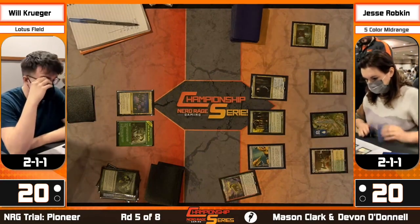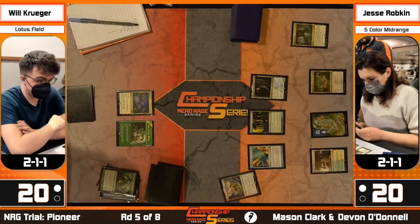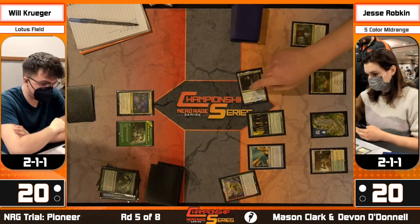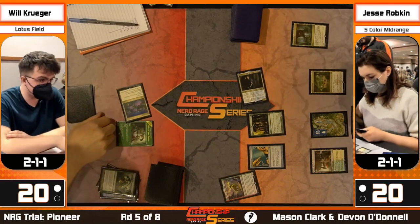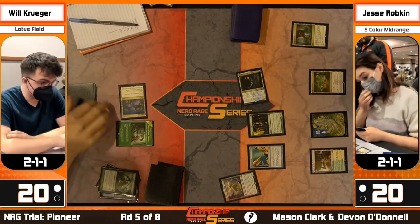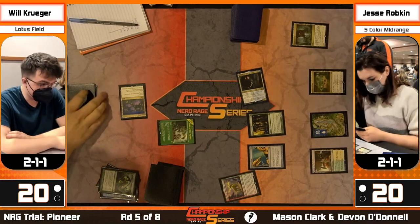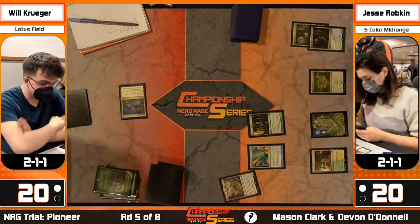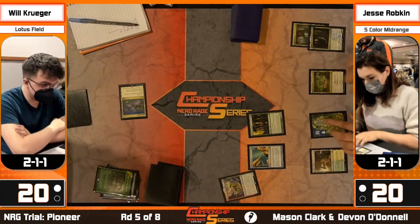The Temple shock damage mattered so much - if Will didn't bring in a second Zacama, then that one life is gone. Jesse casts Lavinia - that's going to make it harder for Krueger to cast cards like Pour Over the Pages. Krueger can cast his two-drops easily, but then he activates Lier of the Hydra. Jesse seems to have missed that Lier was played, and now Krueger immediately snaps that trade. Heads-up play from him - a rough one for Jesse.